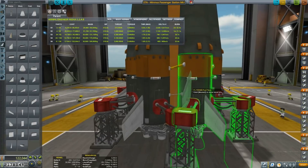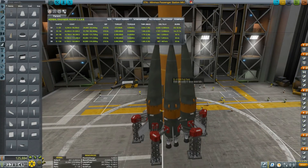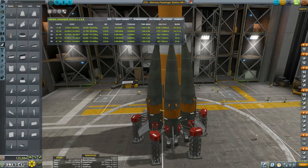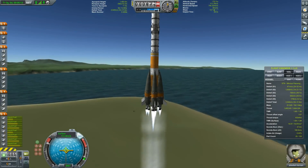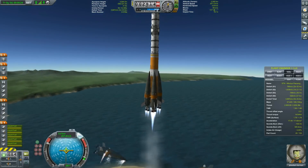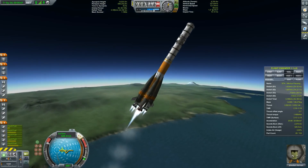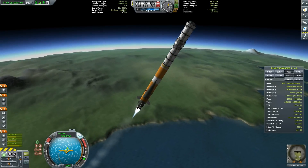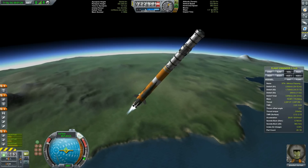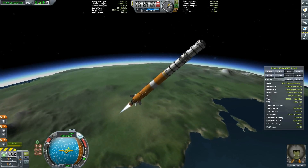So what would be the correct Kerbal way to fix this? Add some more fins! There we go, problem solved. That would solve the problem of the spinning but not the wobbly problem — we'll fix that one later. It's still wobbly, but it seems stable enough now, with authority over everything.